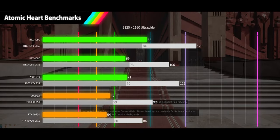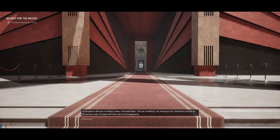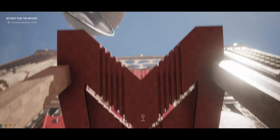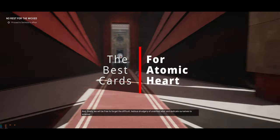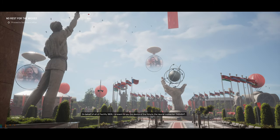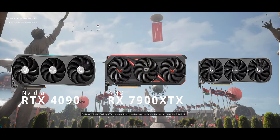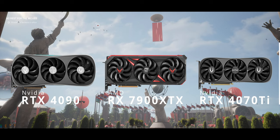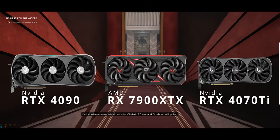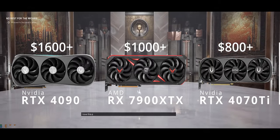It seems the worries about Atomic Heart's performance are a bit overblown, at least until the ray tracing patch comes, if it ever does. If you're buying a GPU just to play Atomic Heart, I think you're being a bit short-sighted, but I'll continue with the premise anyway. If your goal is to play Atomic Heart the best you can without wasting money, there are only three GPUs to consider: the RTX 4090, the RX 7900 XTX, and the RTX 4070 Ti. If you buy the 4080 or the 7900 XT, you're just spending more money for no real extra gain in performance. You just need to decide which of these three GPUs provides the performance you want at the price your wallet can bear.